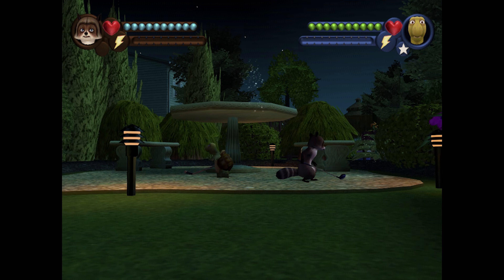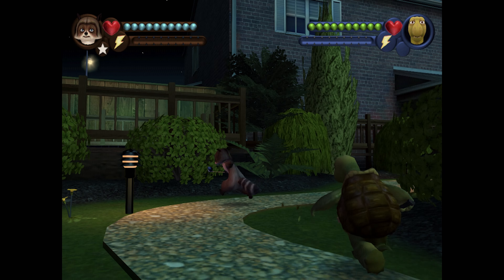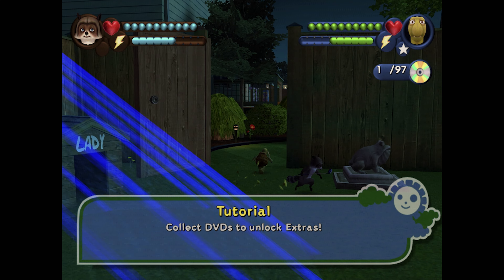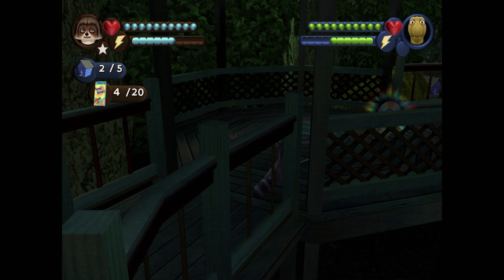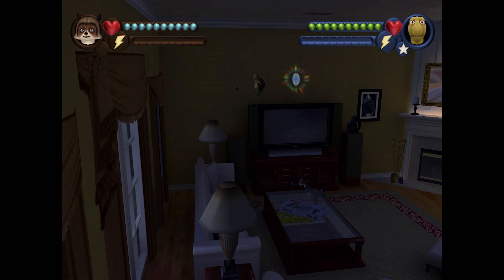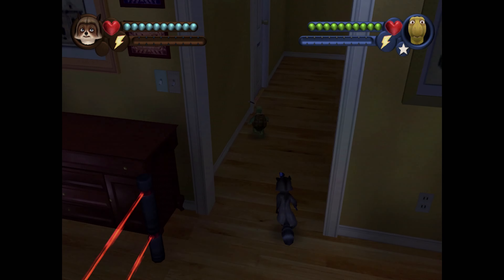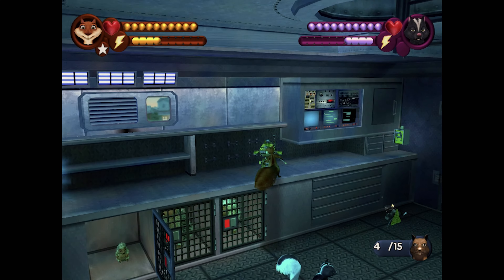Over the Hedge is based on a DreamWorks film and the video game adaptation is another one that is surprisingly fun for a kids movie tie-in. The plot is that you're a bunch of animals that steal food from humans, they get fed up with it and start sending out pest control, and some of your mates get captured. You've got to set out on a bunch of levels with various gameplay styles to rescue your friends, find food and find somewhere to live in peace. Surprisingly most of the game is basically a 3D brawler. There's always two playable characters on screen and about ten or so that you can unlock as the game progresses. You've got a variety of weapons to collect and you'll be fighting evil vermin like rats as well as various exterminators and their contraptions. So you'll be a raccoon, skunk, tortoise or squirrel armed with a golf club going around smashing the shit out of other creatures.